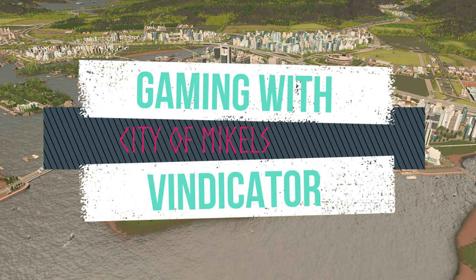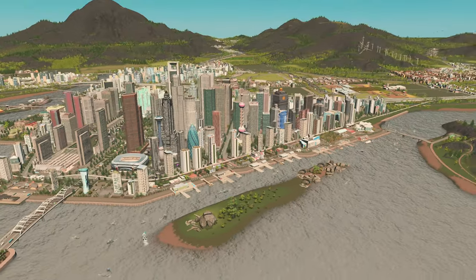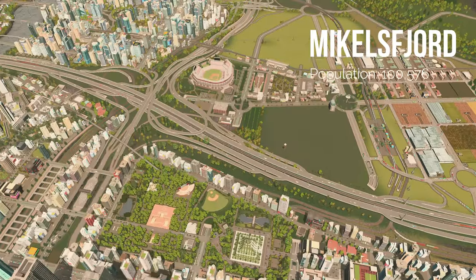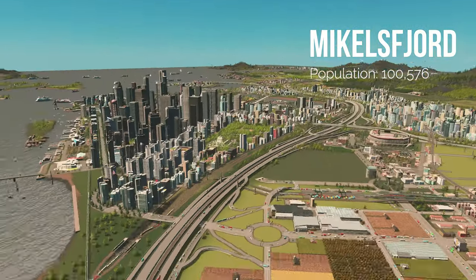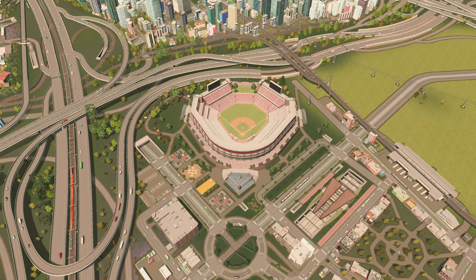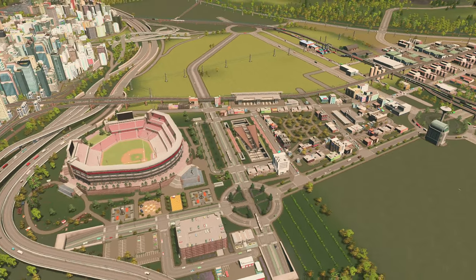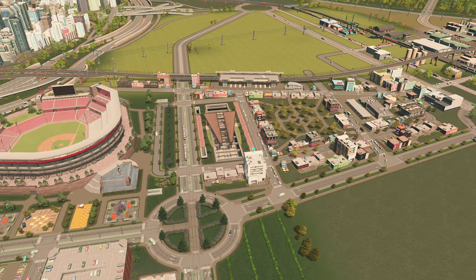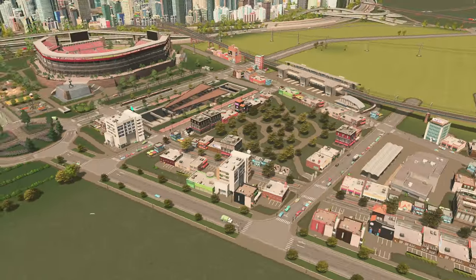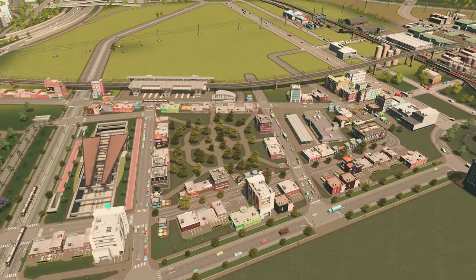Welcome to Gaming with Vindicator where we're building the city of Michaelsfjord. We've been taking a lot of time to get the downtown right, and last episode we started moving into midtown, tapering down the height. We've put in this beautiful stadium here - Aero Park - probably one of the most beautiful assets in the game. We've created a little community around it: a transit hub with trains, trams, metro, and buses, centered on a little park plaza - a leisure area for people after a baseball game.